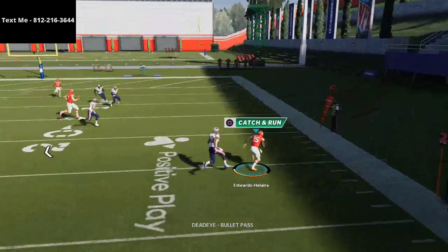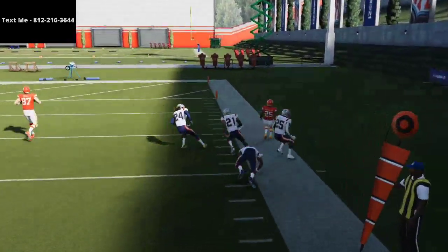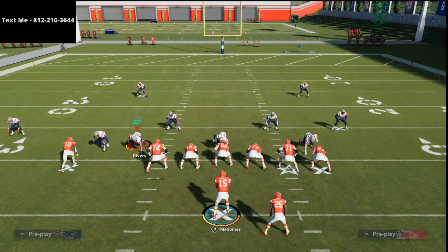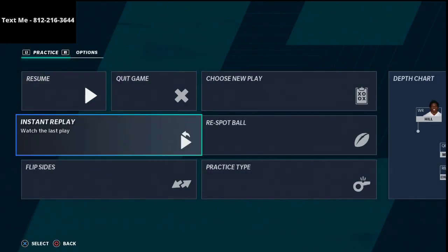The running back route is going to beat man-to-man — that little table route is one of the best routes every single year in Madden because of how effectively it beats hard flats, different flat zones, and different types of zone coverage your defense is going to play.